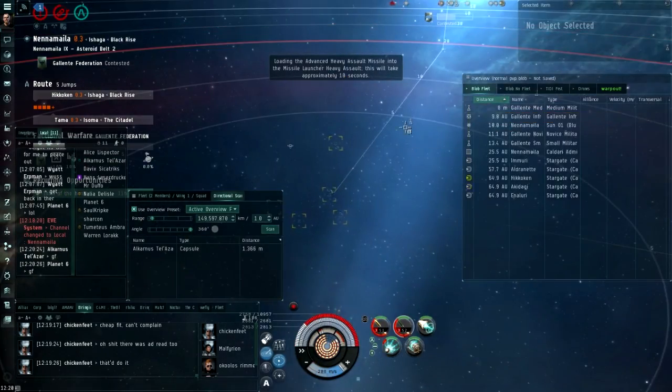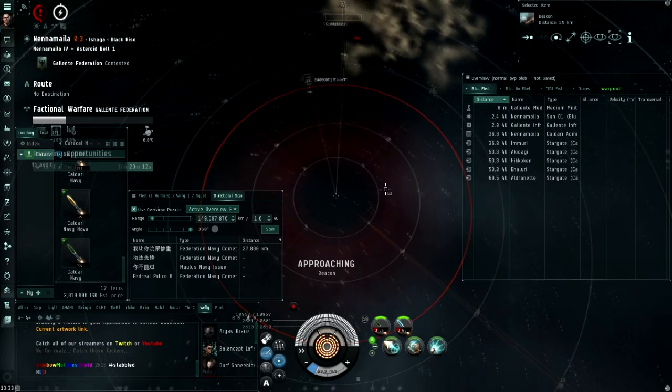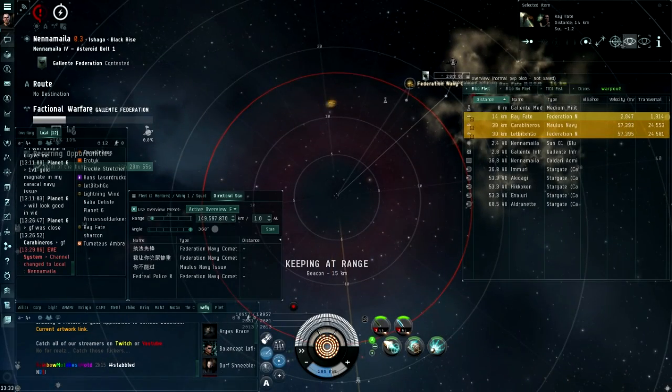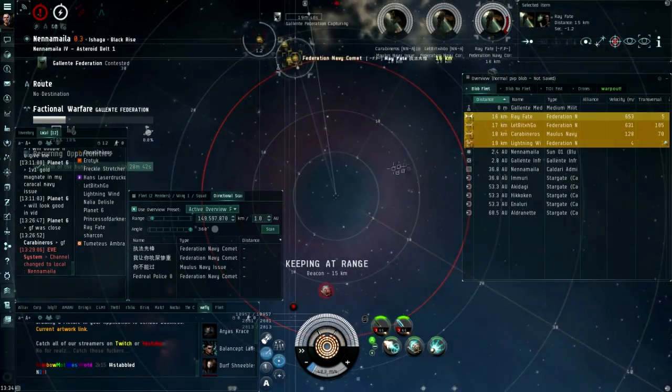The Caracal Navy has not-good tank and cannot survive anything bigger than a T1 cruiser. The Caracal Navy's range even makes short-range AC range look good, so don't kite with HAMs — only cowards kite. Use your MJD to catch speed-kiting ships and perform police brutality on them.